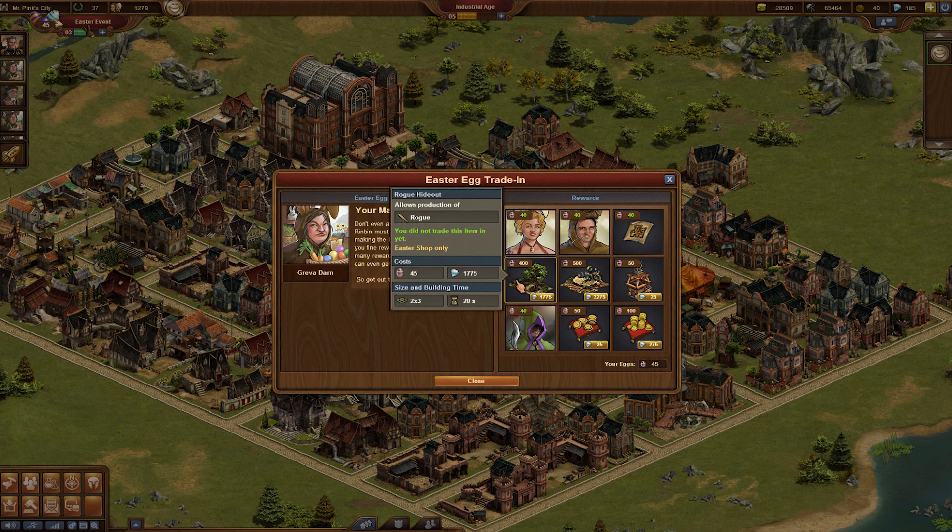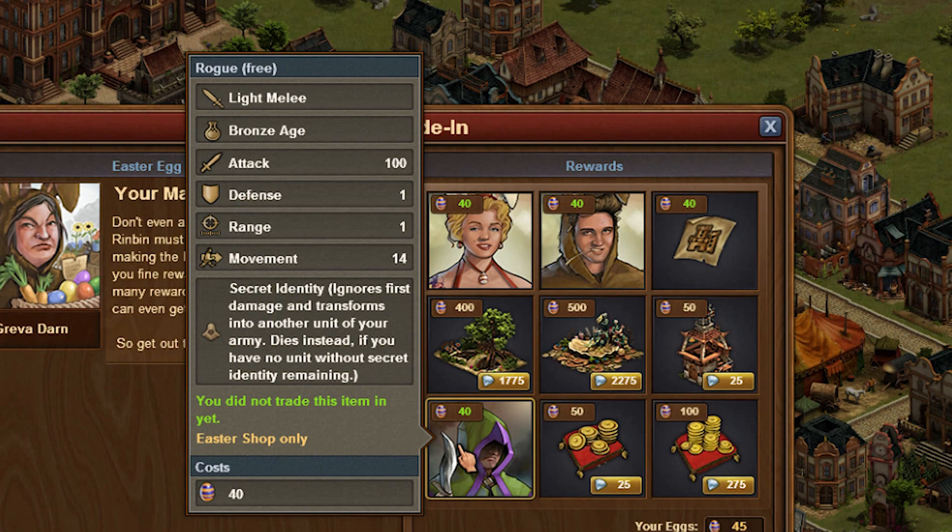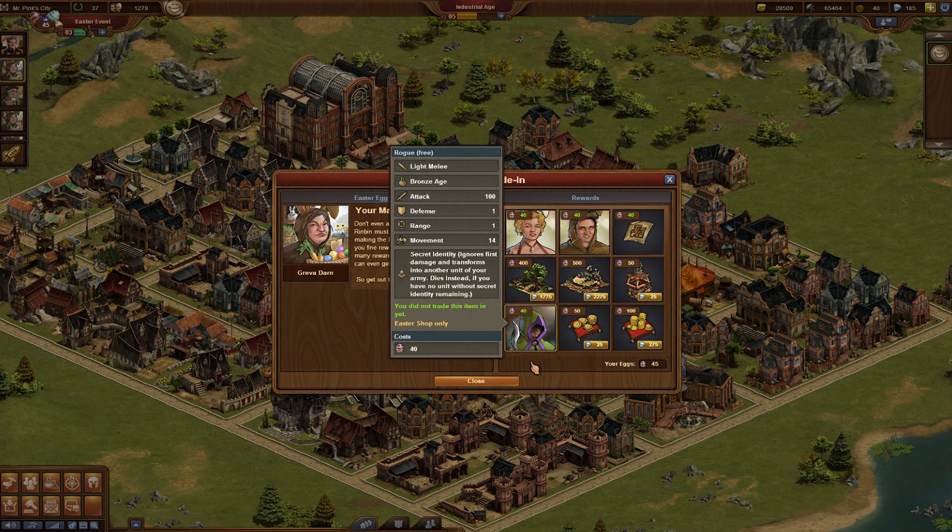New profile pictures — you see those Easter bunnies — new buildings, and also the Rogue, which I will introduce in detail later on.